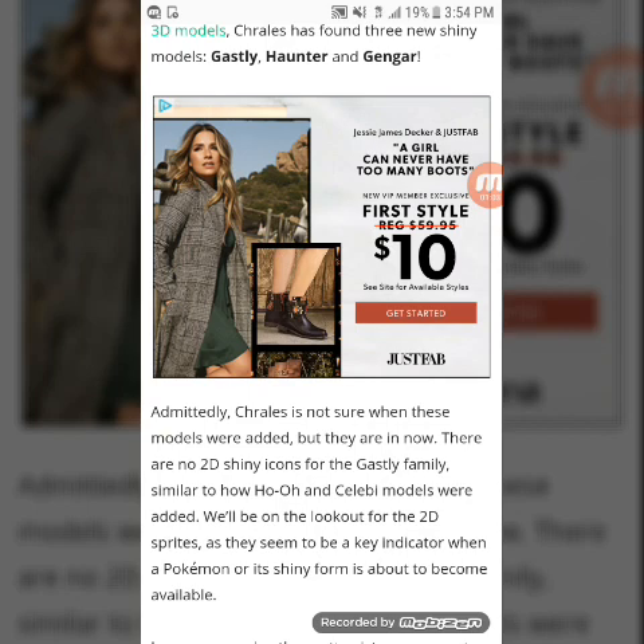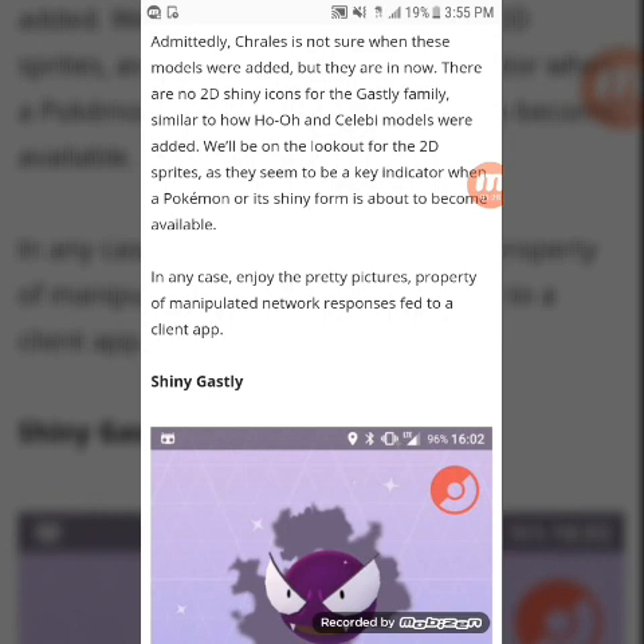Basically they're saying shiny Ghastly is out now. Obviously once you catch it you'll have a shiny Haunter, and shiny Gengar is out because that's what we had the event for this past weekend. Admittedly, Trails is not sure when these models were added, but they are in now. I believe they were added when the Gengar event went live — or maybe the day before, because I'm still a little shaky on it.